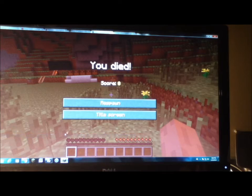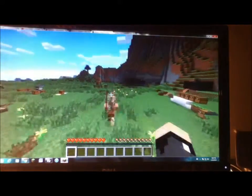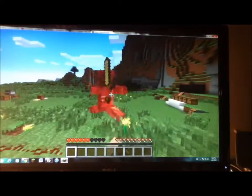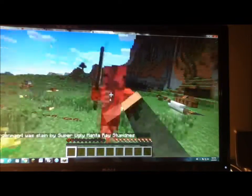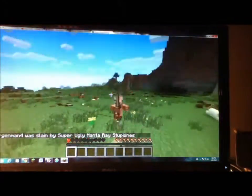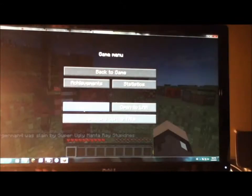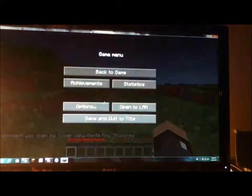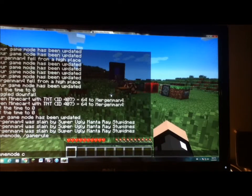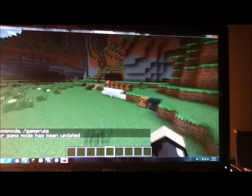He like just teleported — oh no you don't. Actually, can I kill this guy without dying? I probably cannot. Put it on peaceful — that was easy. Turn it back on to normal and as you can see it says 'murkman 4 was slain by super ugly manta ray stupidness', which is a very random name, but yeah, that's pretty cool.